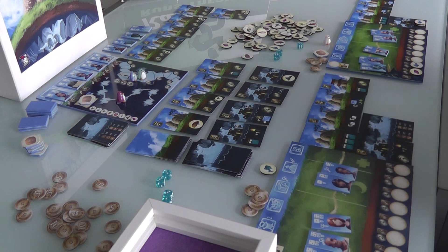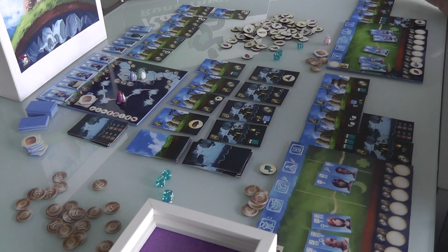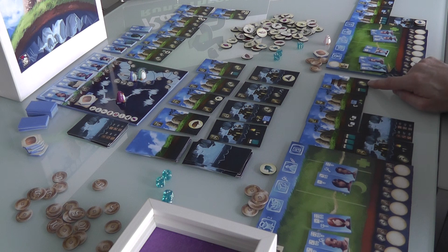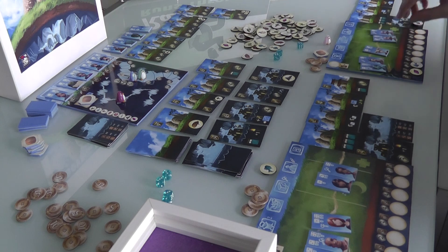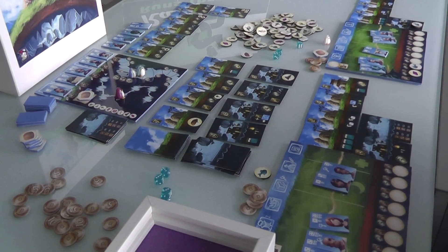We're about halfway through the game. There's still a lot of options, a lot of ways to go — it's anybody's game right now. I'm slightly in the lead on reputation. We've both built the same number of buildings, but Jen's also got 2 points in fish. I would say it's anybody's game at this point. And that, folks, was a quick run-through of the first half of a game of Above and Below. If you'd like to hear some final thoughts now, you can hit the button on screen or follow the show notes.